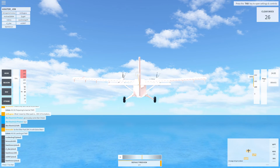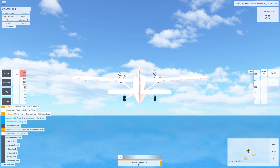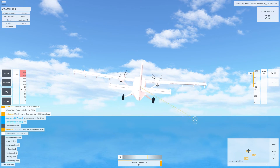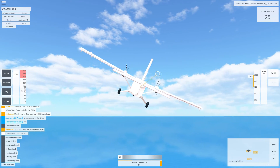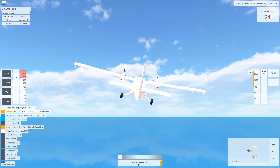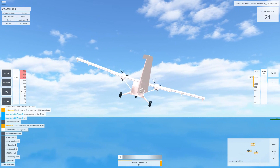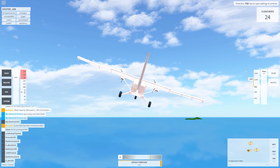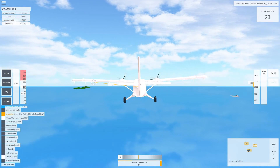We can go ahead and reduce throttle now that we're up, and we can put our flaps up. If you look on the radar, it shows the runway location, so it's a lot easier to line up on the runway. Everything is functioning on this one except for the front wheels, but that's cool.